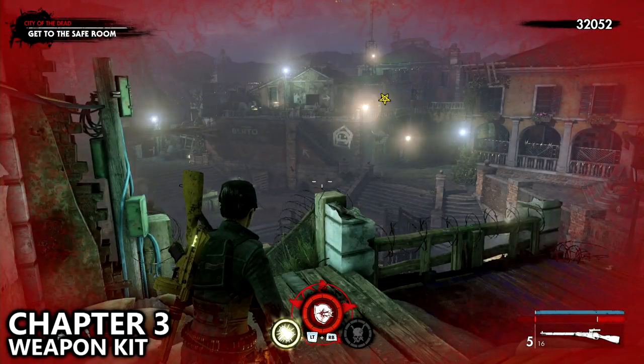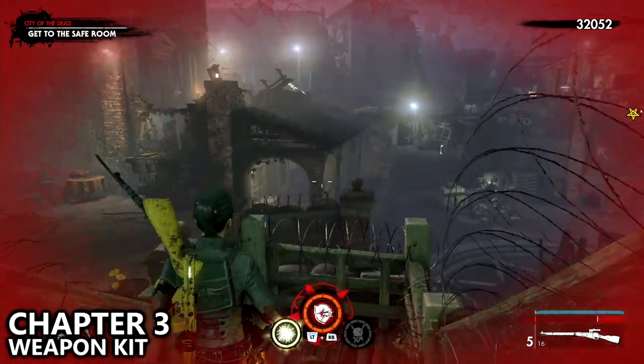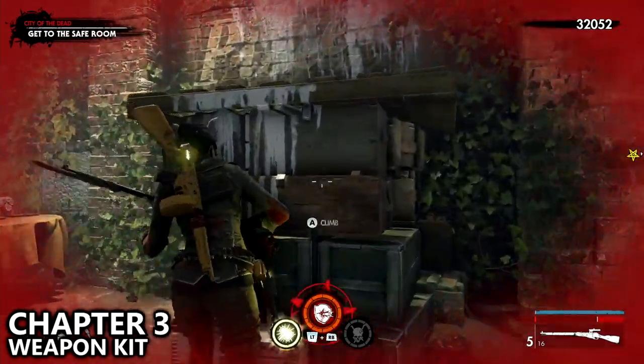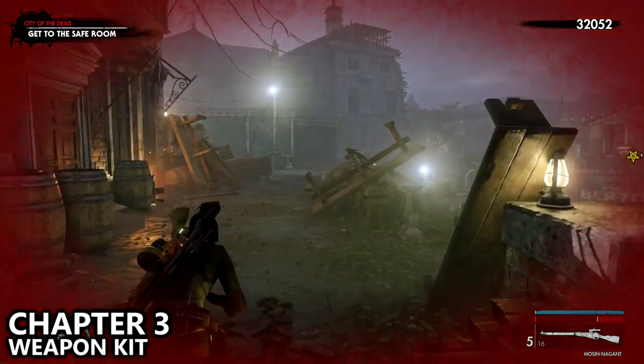Once you've completed all your objectives and all that's left is to get to the safe room, from where you entered the area work your way down the stairs and to the left, then grab up onto the ledge to end up in the far left corner. Here you can find a weapon kit.